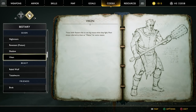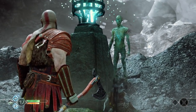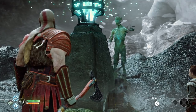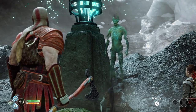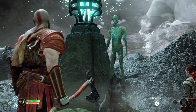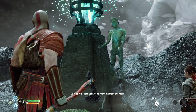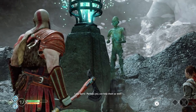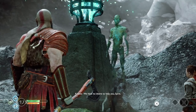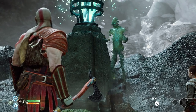We also fought a Seiðr reaver — these like to use big maces. A spirit appears and warns us to take caution when lighting braziers, as sailors and hellwalkers swarm to the flames like moths. The spirit thanks us for freeing them from a watery grave. Other spirits in the Lake of Nine are stuck in Midgard until their affairs are in order. The spirit says he only wished to see the sky again, then bids farewell.